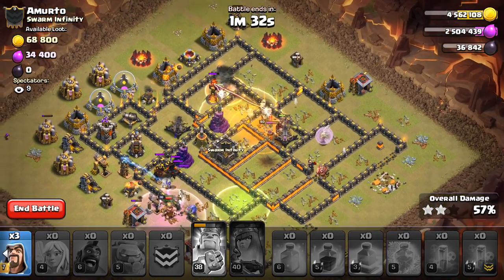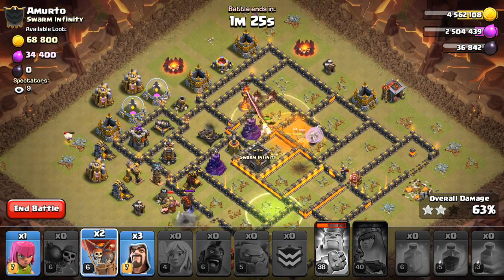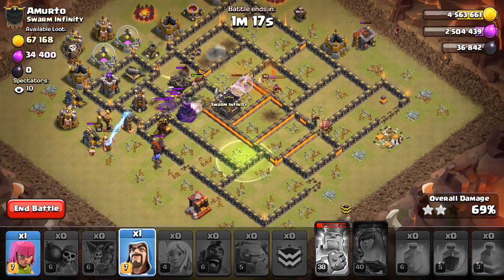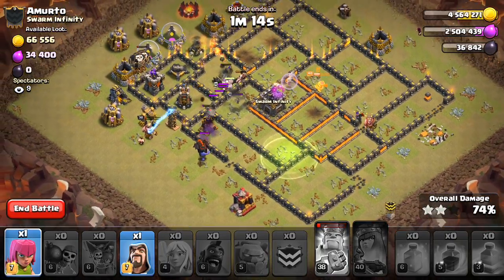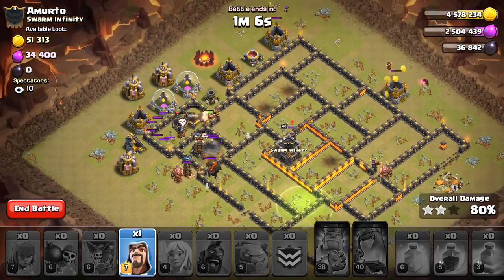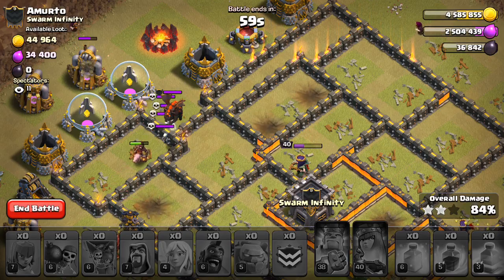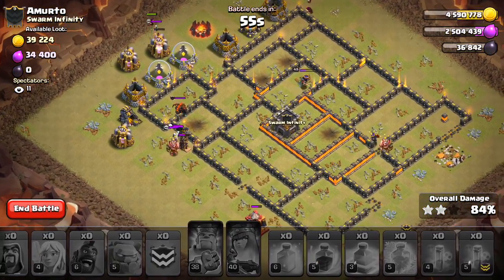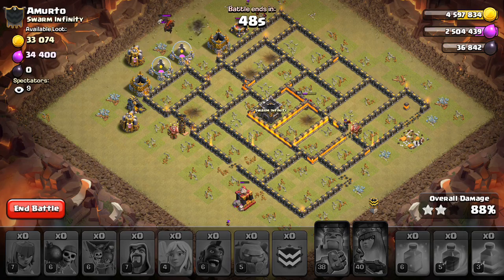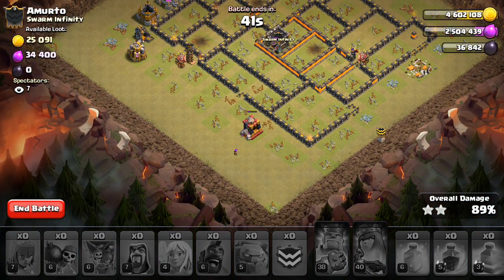Heal — oh, the queen didn't go down. You gotta be kidding. The queen did not go down, neither did the Inferno Tower? We'll go ahead and get cleanup down. That queen is still up — is this seriously going to cost me it? She's just kinda standing there. I have a few hogs left. Let's get an archer right here. One measly hog going for that Tesla. Did I start the hogs too early? That's the main question. The hound's gonna suck up all my wizards and they'll most likely die, so this one is going to end at about 90%.